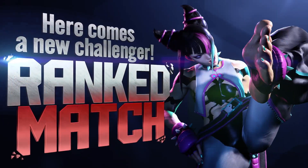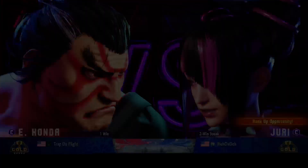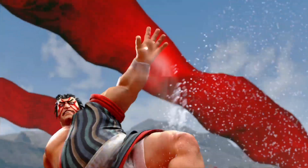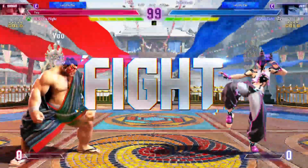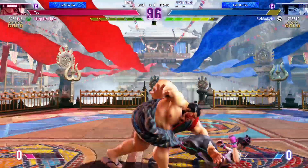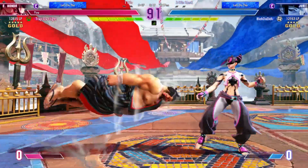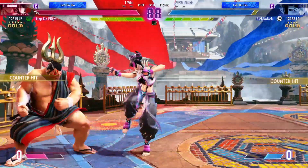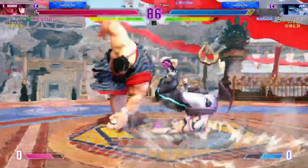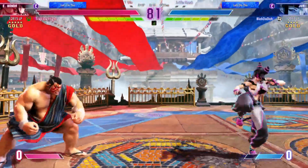Here comes a new challenger! We're in for something special right here. Get into the rain — round one, here we go. What are these fighters going to do? Goes for the throw. Was well in range to score the throw. Player two pushes the opponent into the corner. There's a corner switch. Does not want to get stuck in the corner.